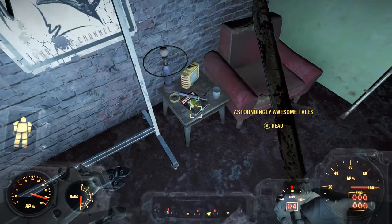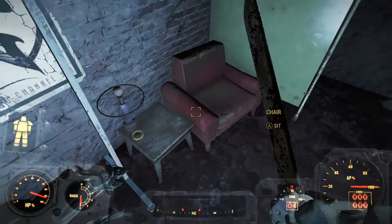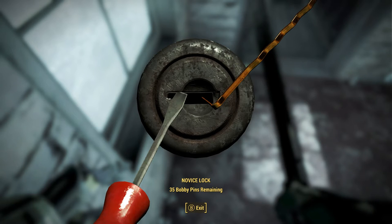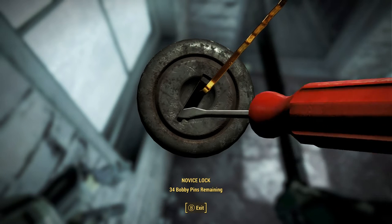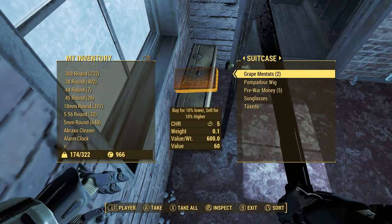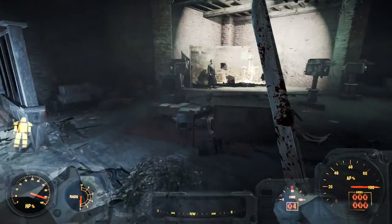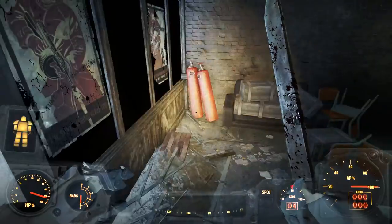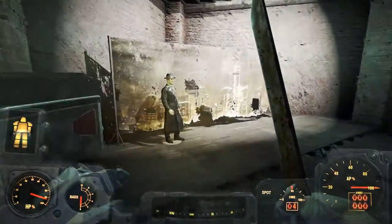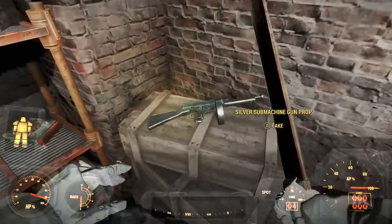Should I put it on right now? No, you can't put it on right now because I have the suit on. Found another magazine — what did that one give you? Five percent to energy weapons? Yeah. Oh, a pompadour. Tuxedo. You also got to take the Silver Shroud outfit — it's on the mannequin at the front. Oh. You also get the prop gun back here.